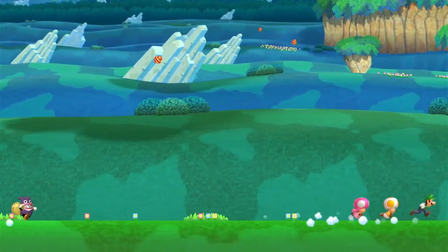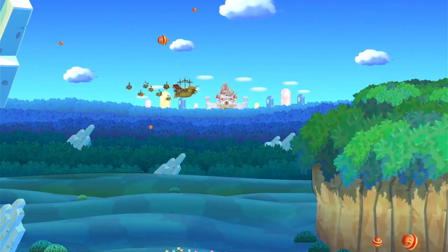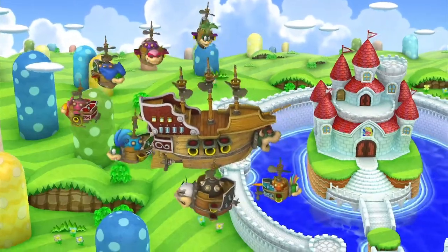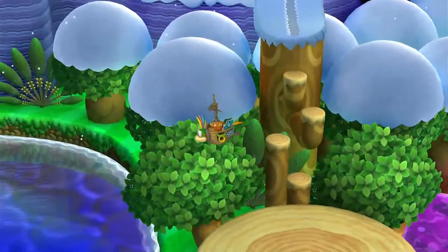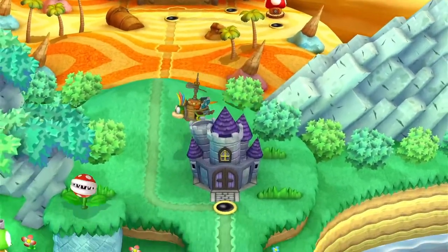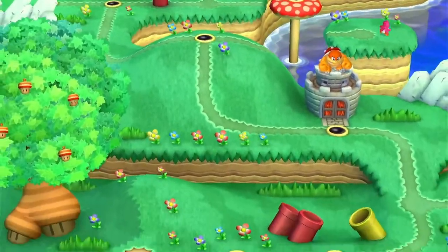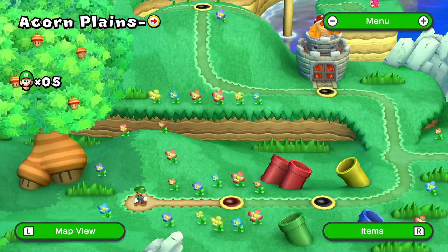Nabbit's there and Nabbit follows them. In the original, Nabbit was basically a replacement for Mario. Same cutscenes and everything — we still get Boom Boom, he still sounds different. Acorn Plains is still our first world, except the UI is green now, which is cool.